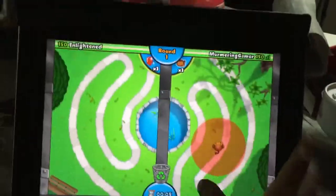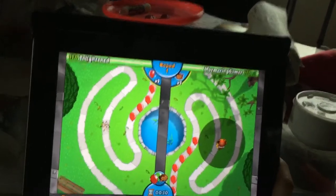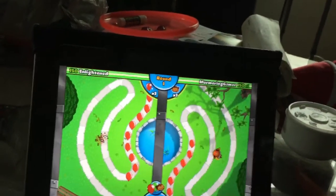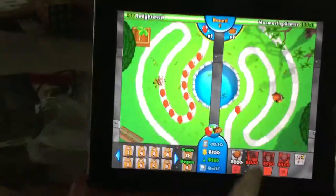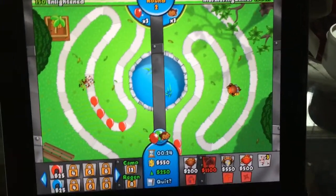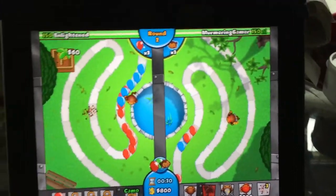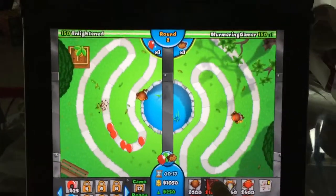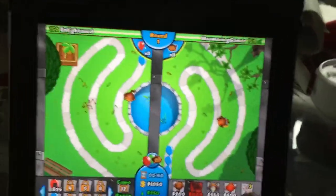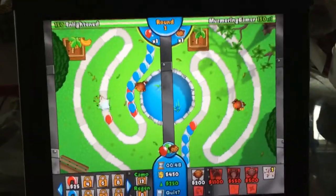So what you do first is get a dart monkey and get it all the way up. There can also be a second way to do this — you can just place one tack and put down your farms. The enlighten way is kind of better because he can generate more money like this. So right now I'm just waiting. I want to sell my dart monkey now. I think I did a big mistake, but who cares. Let's just drag it up there — I don't want to put it under my power, that's happened multiple times before.